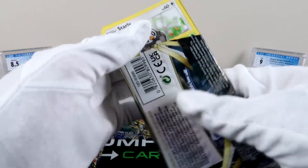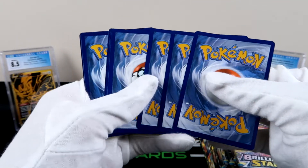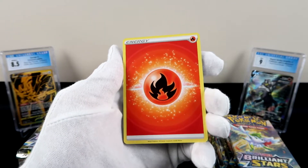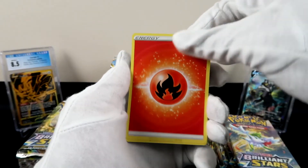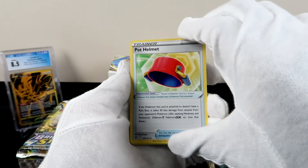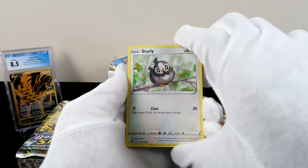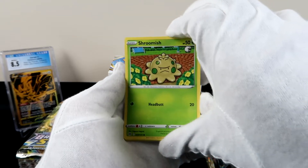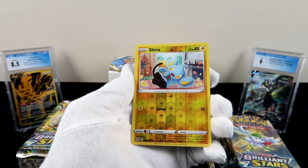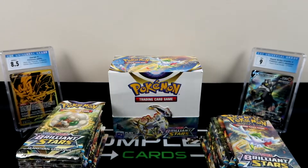Alright, we'll keep that code card and flip the first couple slowly to see what they've got going on. They have some great artwork in this one actually — Pot Helmet, I'm weak. Starly, Shroomish, and let's see... Piplup, Minccino, we have a reverse holo Shanks and just a Heatran regular rare.